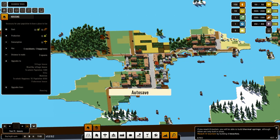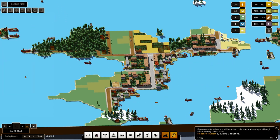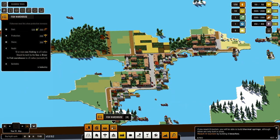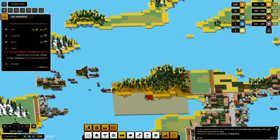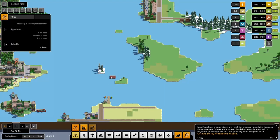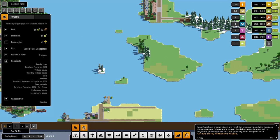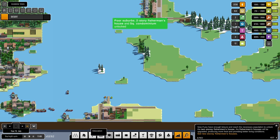A couple more bits of housing. Make it all docks and then we should be able to put in a little fishing warehouse. I have no idea what they were barking about, but let's go ahead and try and stick some more housing in here.